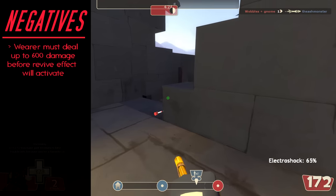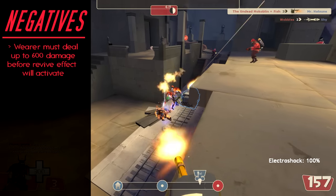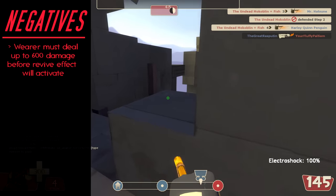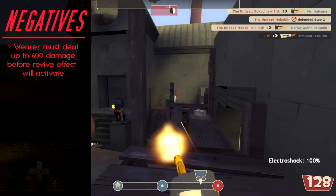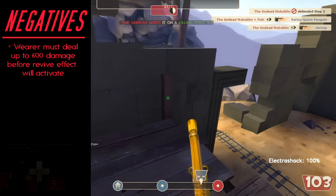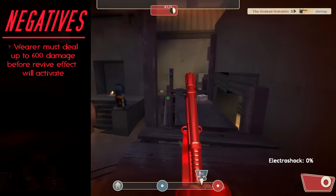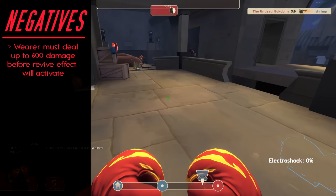To begin, the Electro Shocker effect will not activate until the Heavy is dealt 600 or more damage. This might not sound like a big deal, but considering most mercenaries have less than 200 health, you'll essentially need to gather about four to five kills' worth of damage just to enable this ability — which isn't always easy. Unless you play really boring and safe from a distance, this weapon will require some level of skill to activate.